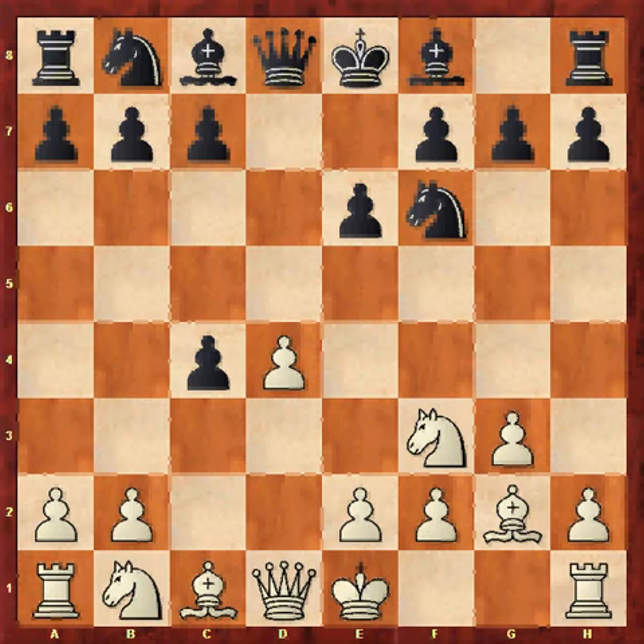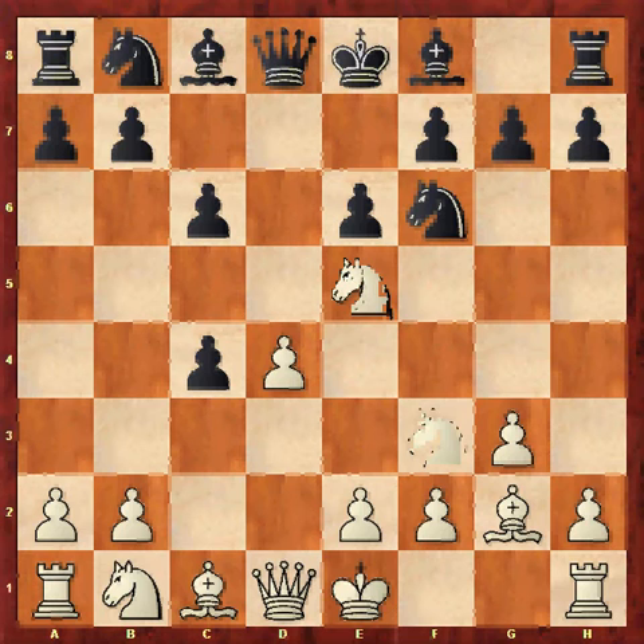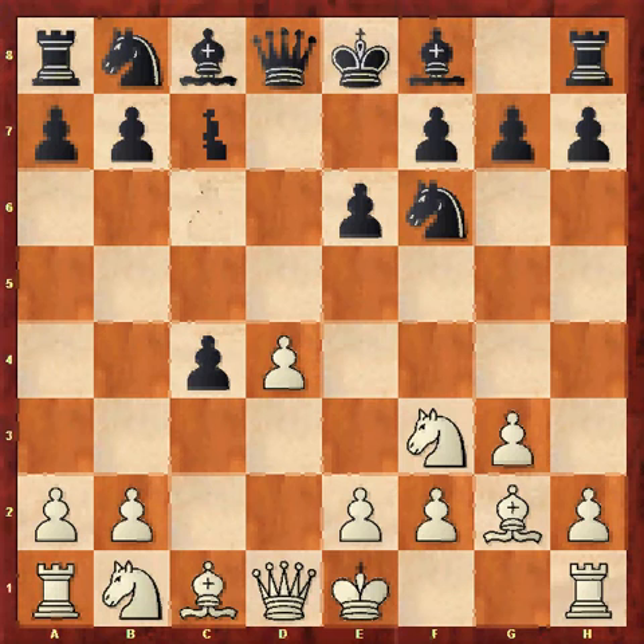Now black has a whole host of options. There's c6, which is seen as a very solid move, but I really don't like it after Ne5 — the point being that b5 is inadvisable at that point, the c4 pawn is just dropping, and white retains a good space advantage with active, well-coordinated pieces. As usual in most openings, white should be a bit better and will have had no trouble obtaining that advantage. So c6, for me, isn't worth it.